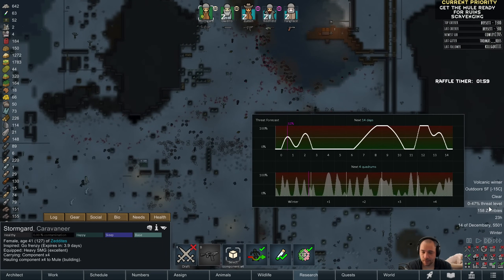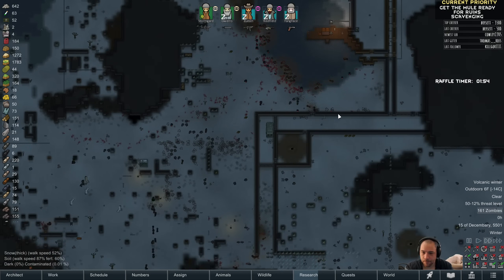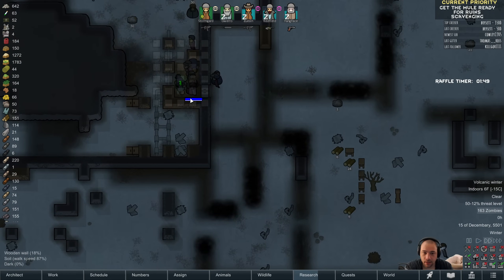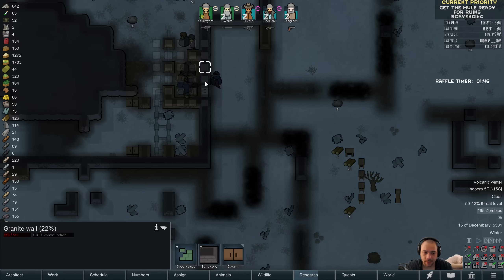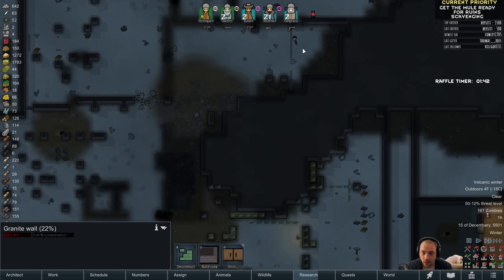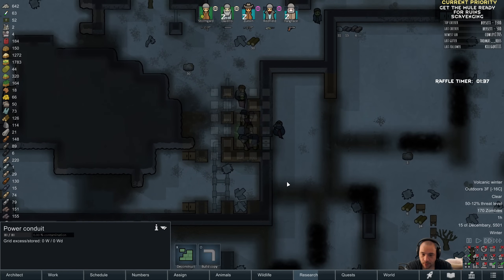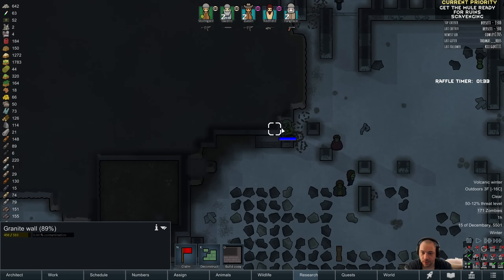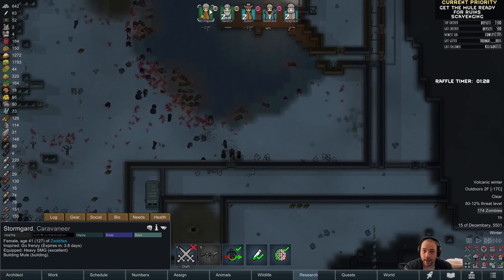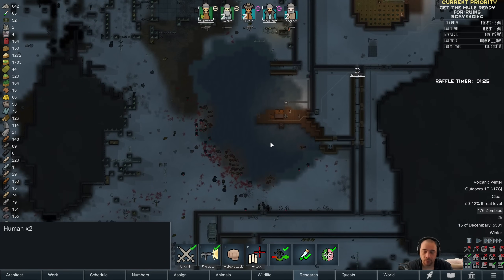We do have a threat peaking around 65 in about a day. We did have that tanky zombie I spawned — it's stuck, just bashing pointless walls up there. We have an albino coming in, so I'm going to have Stormguard and Redfield start to clear them out.